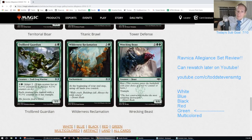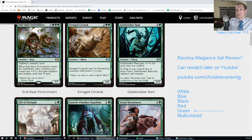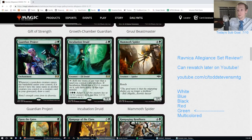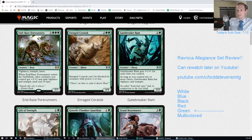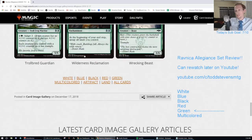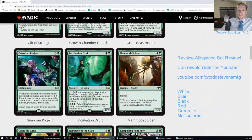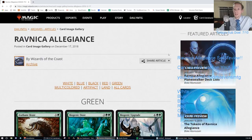Green looking good. Wilderness Reclamation is certainly a scary card. There are some really fun looking cards here - I really like Growth Chamber Guardian, Incubation Druid is quite scary also. I like my two-mana green creatures. The format has been really well balanced since Ixalan. Standard has been really well designed ever since Ixalan. That's green.